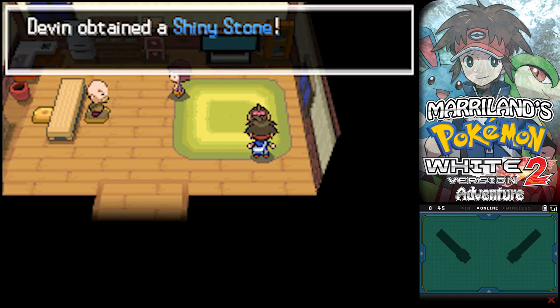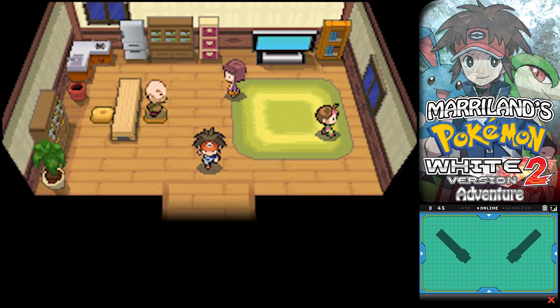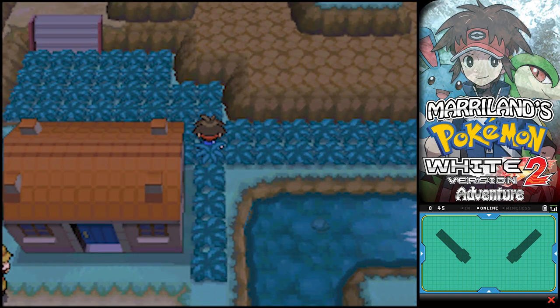Have this - it's a Shiny Stone! This beautiful little Shiny Stone can be used to evolve Minccino, and it can also evolve Roselia into Roserade. Definitely pick that up. It can also evolve Togetic into Togekiss, but you probably don't have one of those.